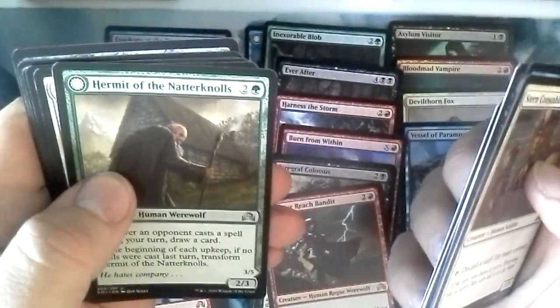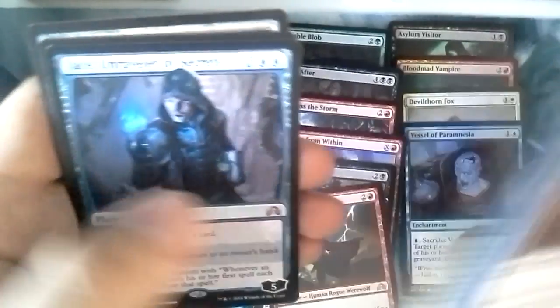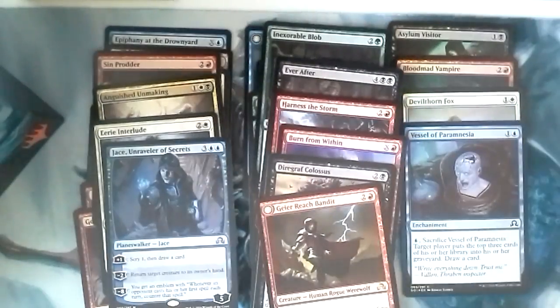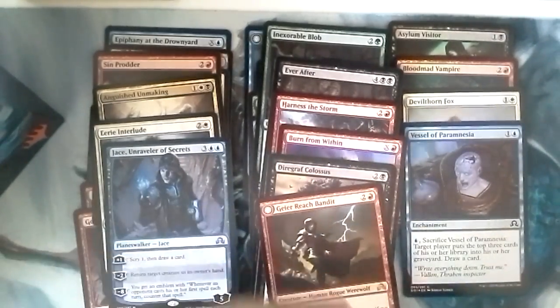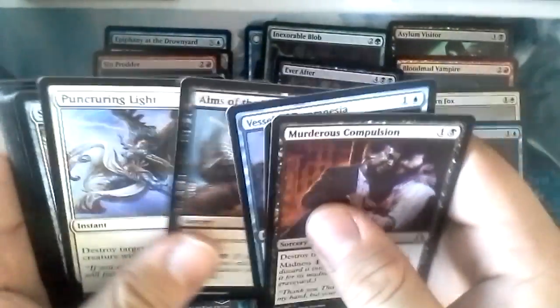Hermit of the Natternoles, Open the Armory, Tooth Collector — beautiful art — Crawling Sensation, and Jace! The first Planeswalker of the box, another mythic — our third or fourth mythic of this box. Just more than enough and I'm very happy for it.